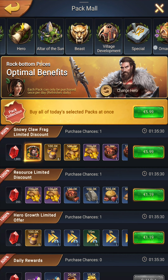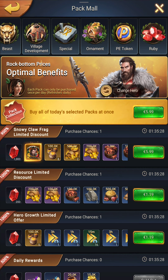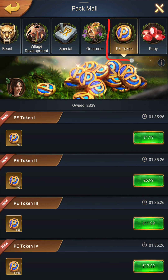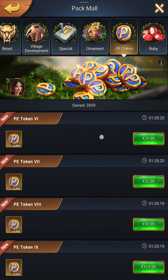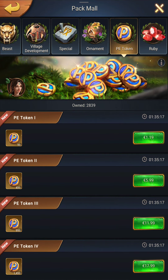Once you get in there, you scroll to the right and you've got the PE token. So there you have multiple token options for different prices. The first one — my shop is actually in euros because I'm in France.